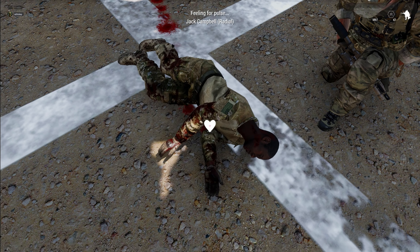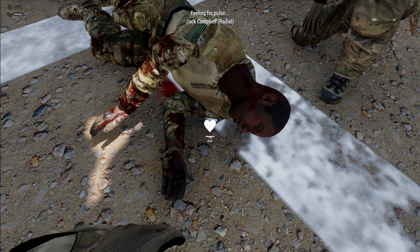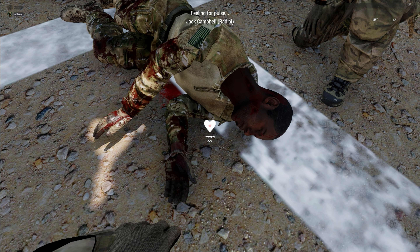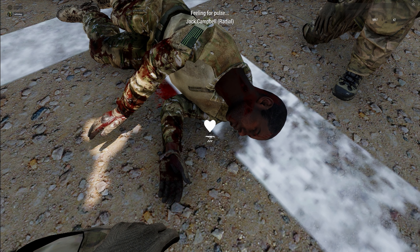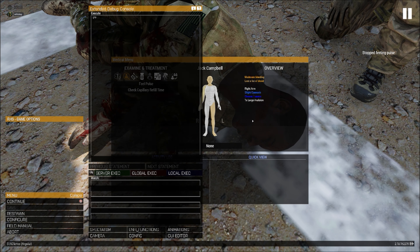The real thing I want you to focus on is the 'feel pulse' option. Click on this guy's head and then click 'feel pulse.' You'll see a little heart that's pulsing — this guy's got a very weak heart rate because the heart is small and pretty quick. If there's no heart rate, that heart essentially goes away. I'll circle back to that once this guy goes into full cardiac arrest.